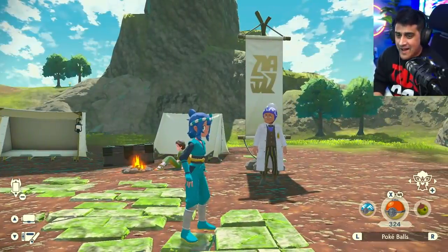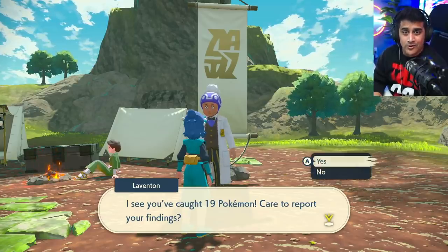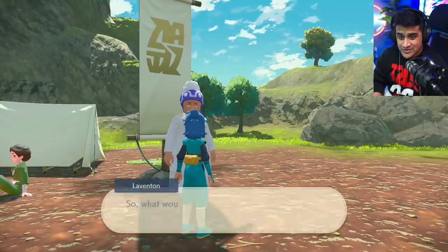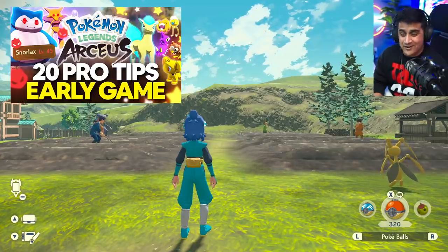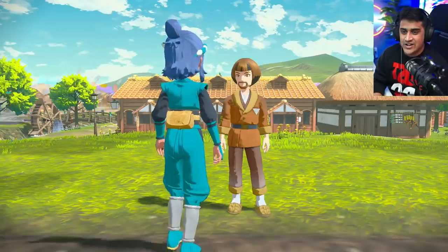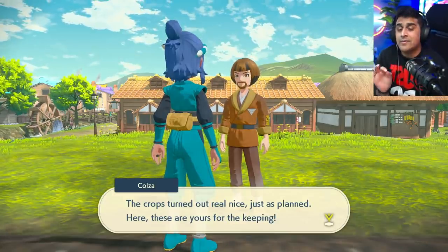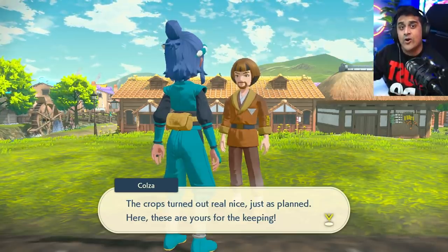Once you catch 20 Pokemon, head back to a camp and turn them in to Professor Laventon. I caught 19 Pokemon — I need one more. There's the last Pokemon. Now that we have 20 Pokemon, we're going to return back to the village. Once you're back in the village, open up your map and fast travel to the farm. And we are back at the farm — it looks like nothing has grown here, but that's okay because we got 20 Pokemon, which means we're done. He should tell us, 'Hey, great timing — we're done gathering the harvest. The crops turned out real nice, just as planned.'